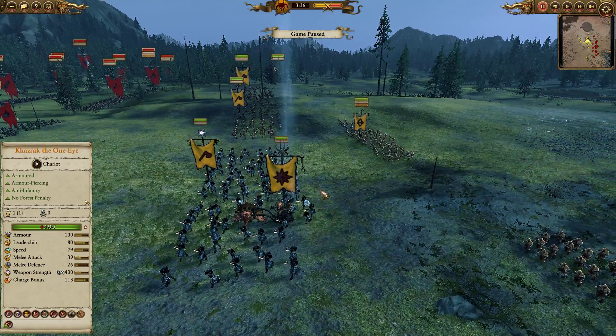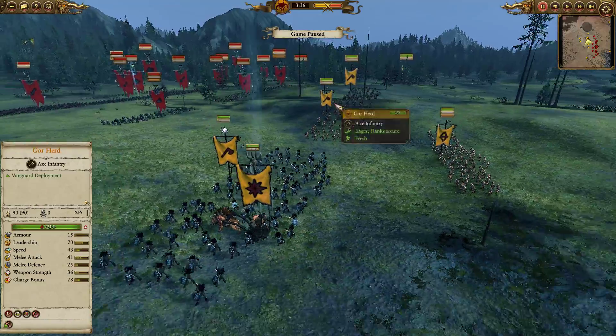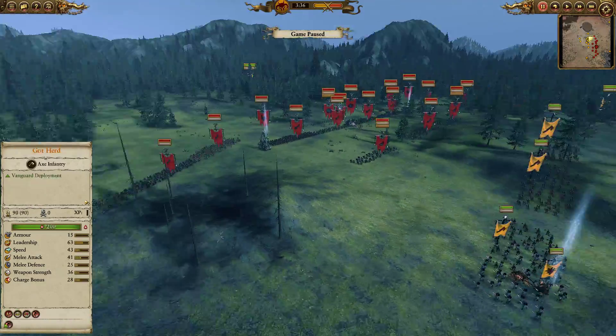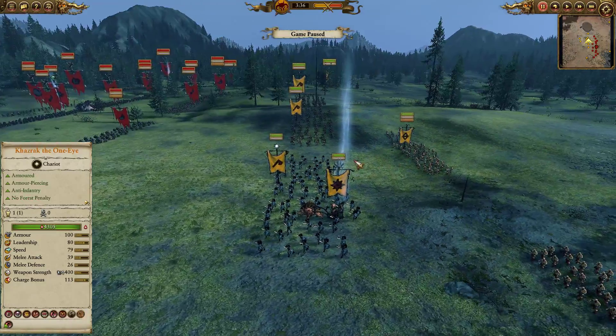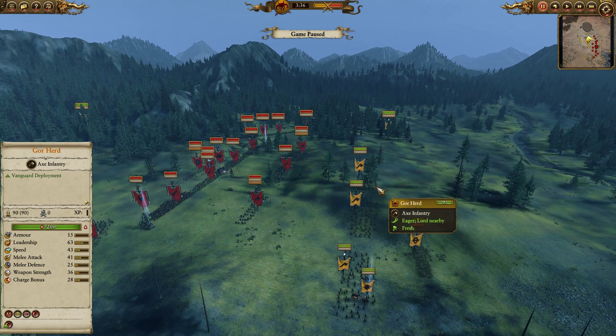Hello everybody, it's Wyvern here with another bit of Total War Warhammer 2 Quake Magic gameplay. This time around we are on Excavation Site playing as a Beastman against the Skaven. We did go with a Vanguard build and it's a small map so things are going to kick off right away.